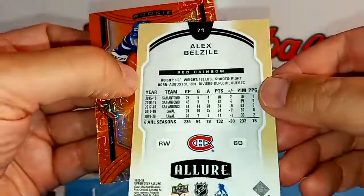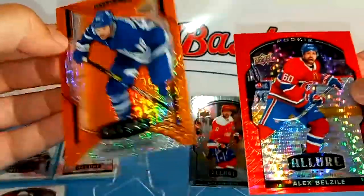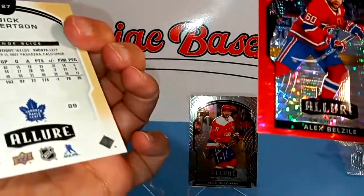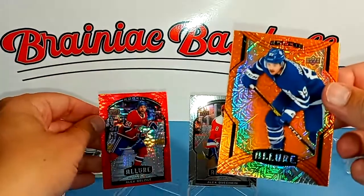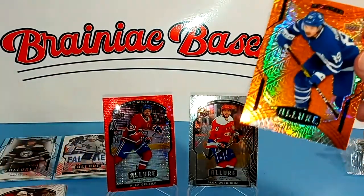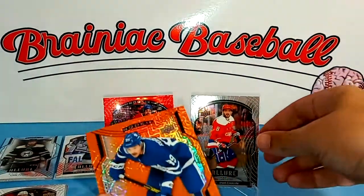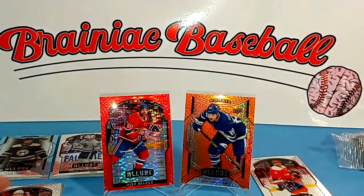Is the red numbered? It is not. And I know the oranges are not — we'll just double-check for posterity. So those are pretty sweet cards. We're going to put Alex Belizel here and move Ovi down.